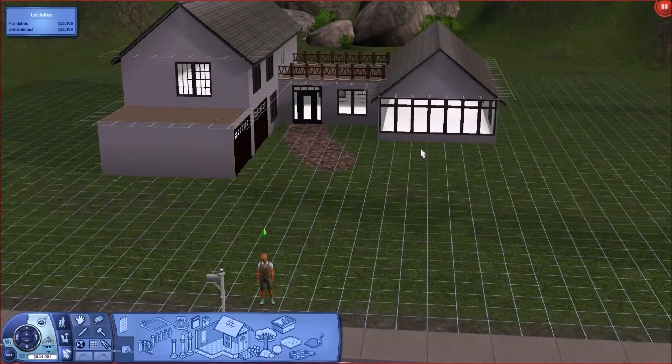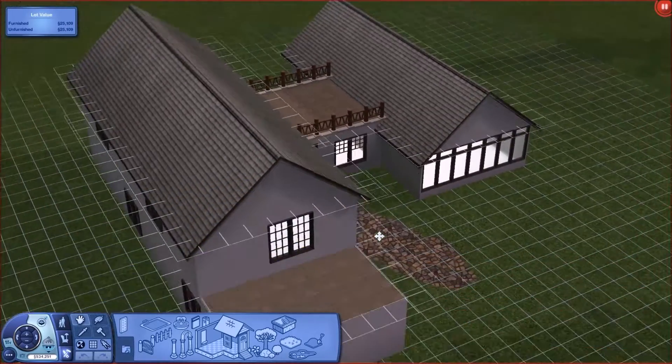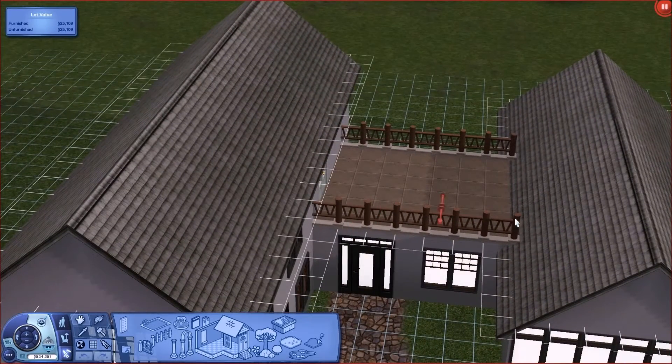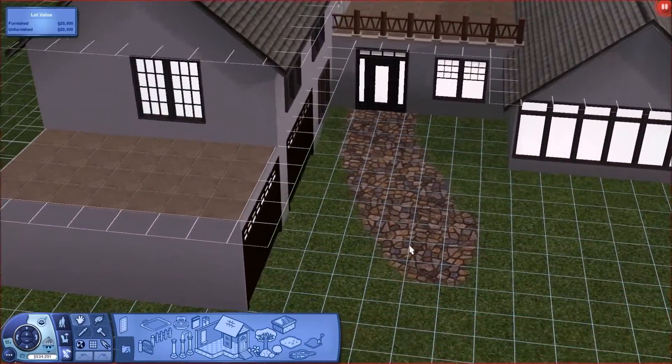Hey guys, welcome back to another part of Let's Build My Dream House. Not sure what happened in the last part, but we made this little bridge — well, it's not a bridge, it's a balcony — and I think we put the windows in and stuff.